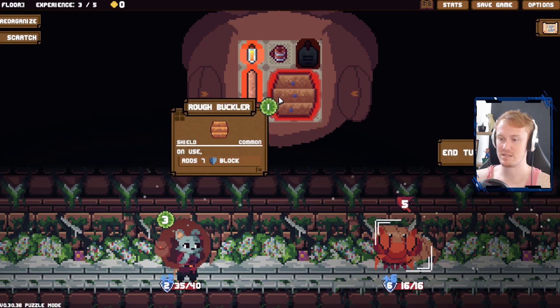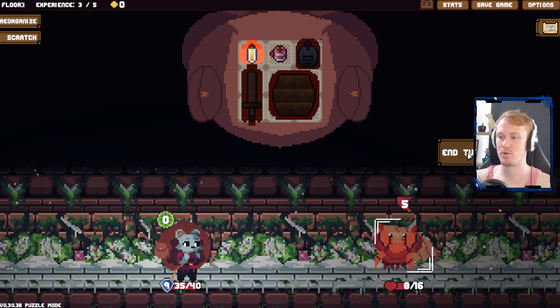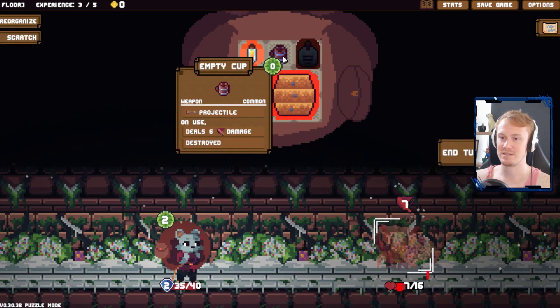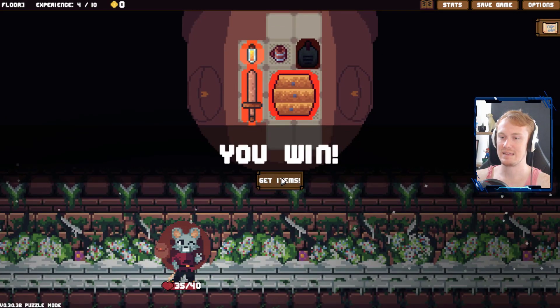I think we just take the 5 damage here. We'll be fine, we'll heal up. We'll get a little bit of experience, we'll heal up eventually. But yeah, we just go like this. We won't throw that just yet because there's no reason to. And actually, now this doesn't have the adjacency bonus, so I wonder if this projectile can be placed next to anything again.